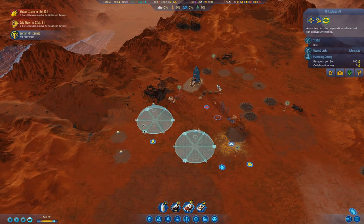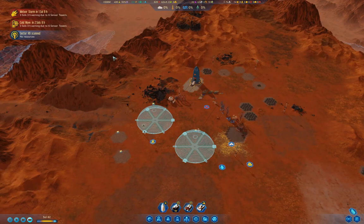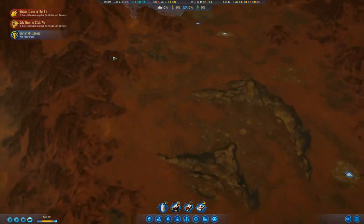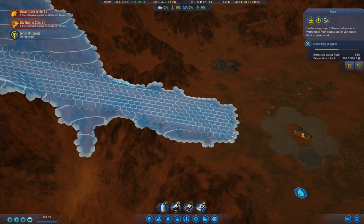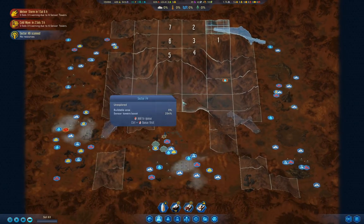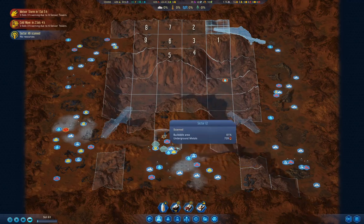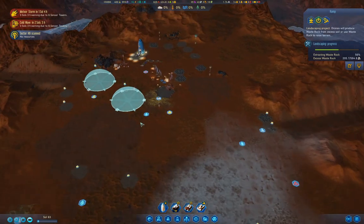We've got a cold wave coming. That's not going to cause any particular problem for our colonists who aren't here yet. While it's annoying for the stuff that is here, we're 95% on planetary survey.